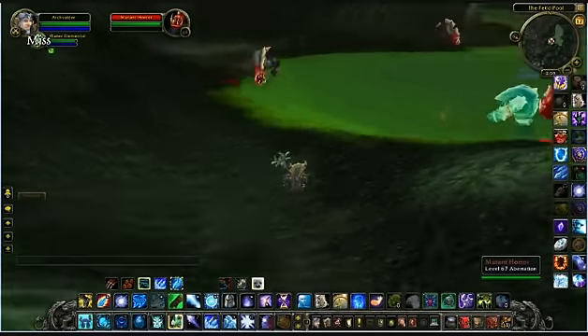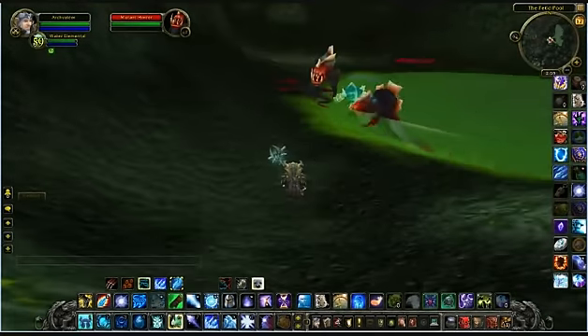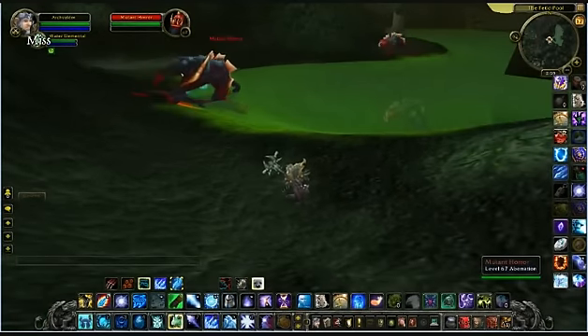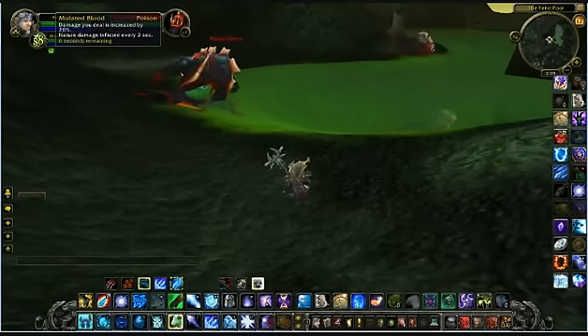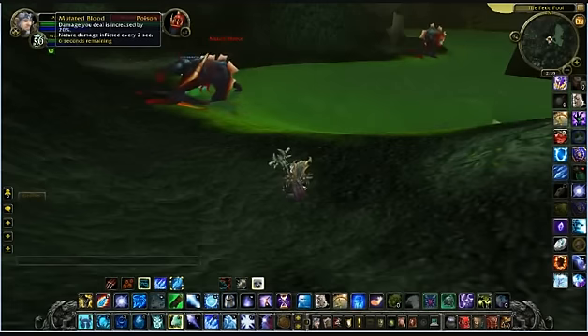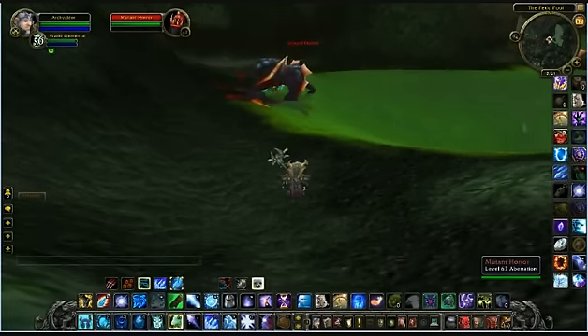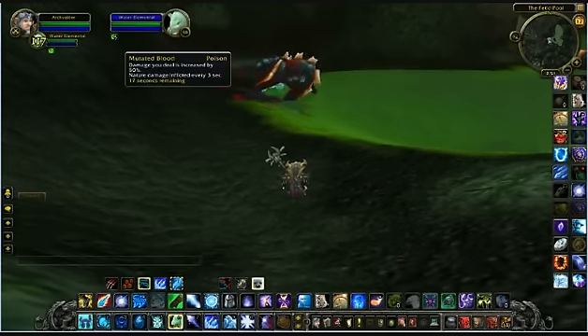Now you may think, what use is that? Because 15 seconds isn't long enough to take it anywhere or do anything with. Which is why you draw aggro on these beasts, as I'm doing here, and then drop the aggro and send it onto your pet, using whatever class-specific abilities they might be.